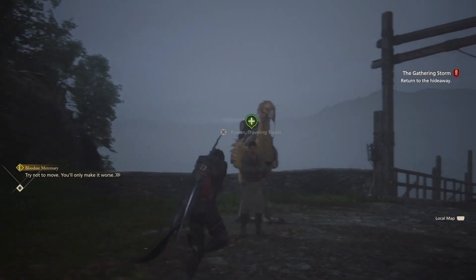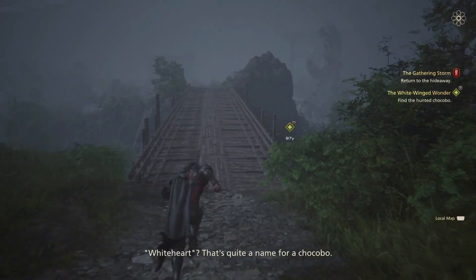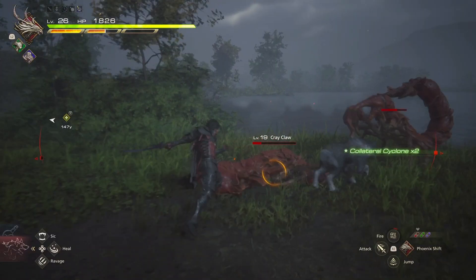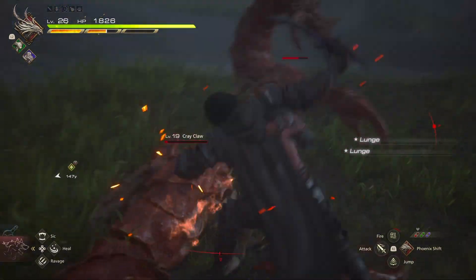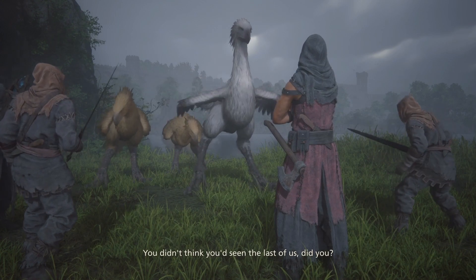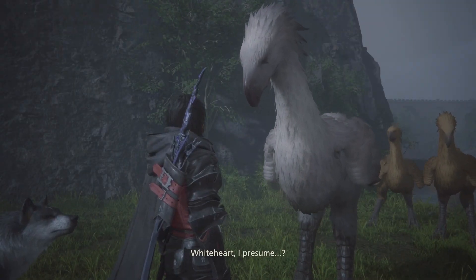Pick up the sidequest from the NPC just outside Martha's Tavern and get straight on it. Follow the map markers, kill some enemies along the way, and eventually you will find a white Chocobo surrounded by thugs. Give the thugs the beating they deserve and watch as the cutscene unfolds.